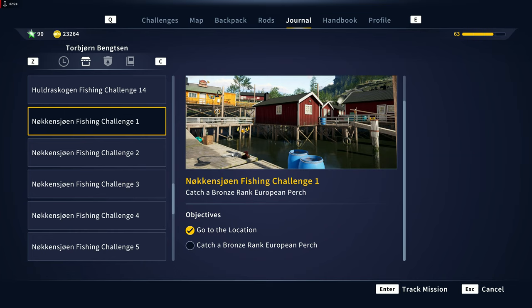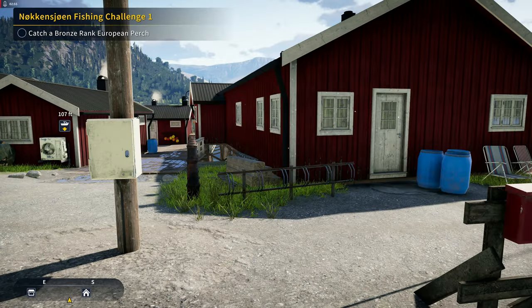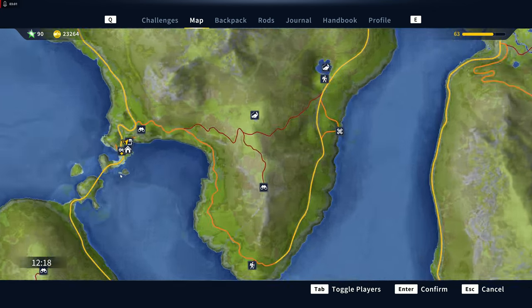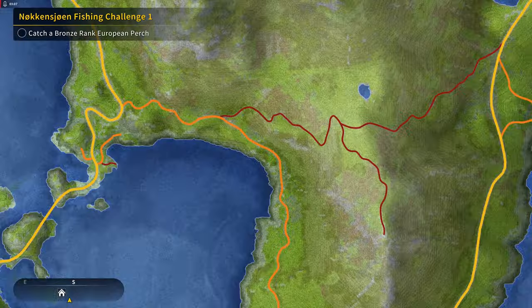Welcome back to Call of the Wild: The Angler. Today we're going to do two missions in one. The first is the Noken Yohan fishing challenge number one where we catch a bronze rank European perch, and the other mission is we have to catch a fish with the new fishing rod we got. This should knock out both of them in one, theoretically speaking, so we went ahead and activated that.